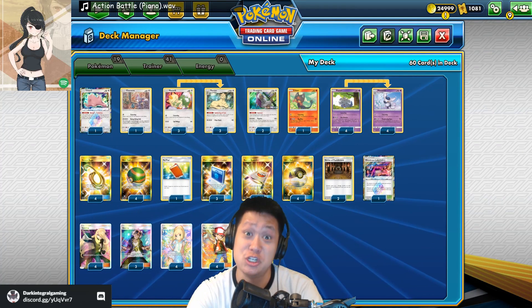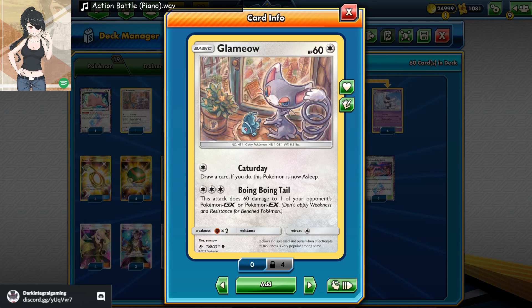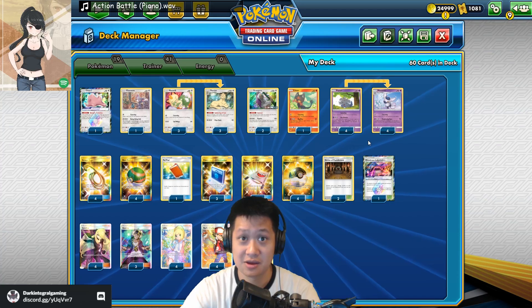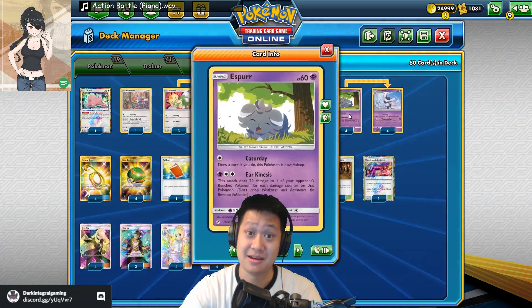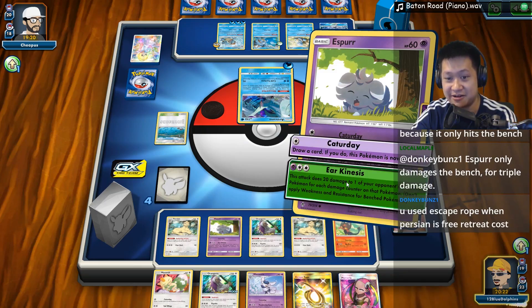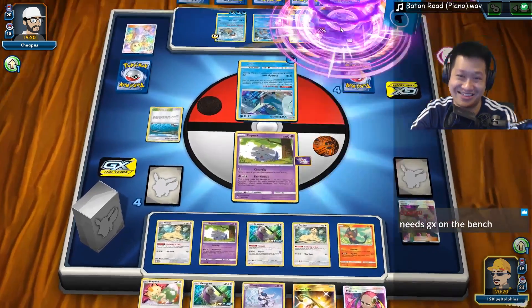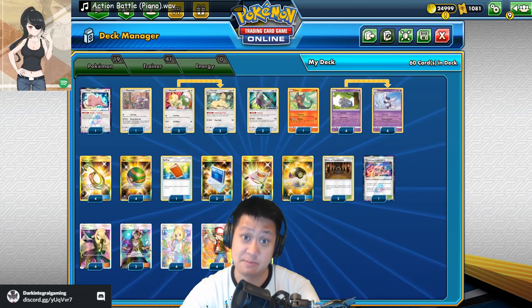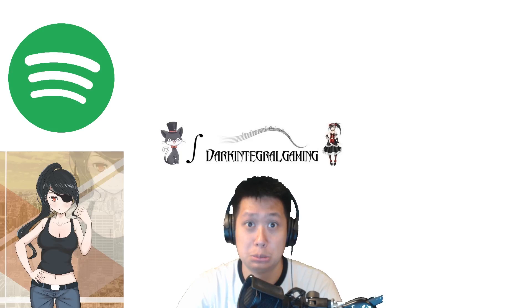Which one of these cats is going to kill your GX Pokemon? So who's the killer? The answer is Esper! Ear Kinesis! Please do what I think you do — knock that out right there! 250 damage? Okay, that's that. These cats are going to kick your... Meow, forgive me!